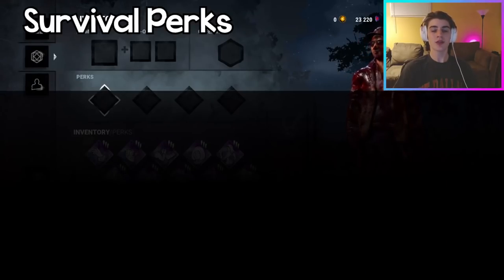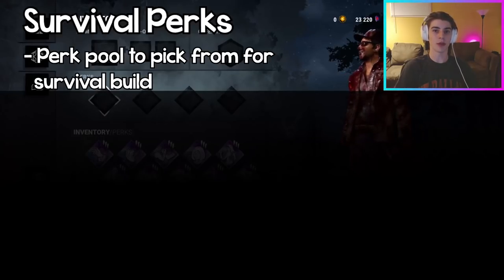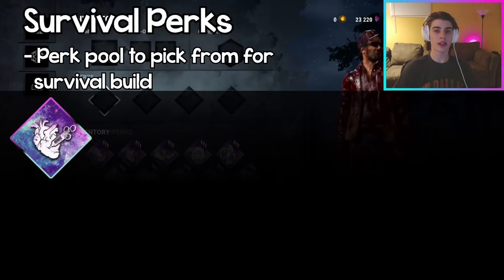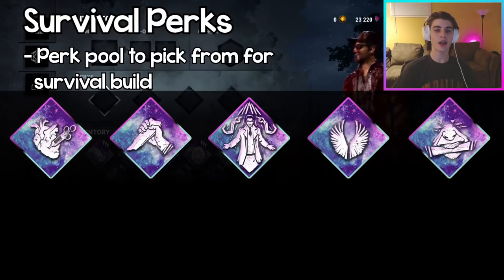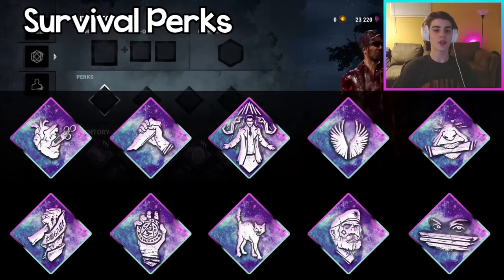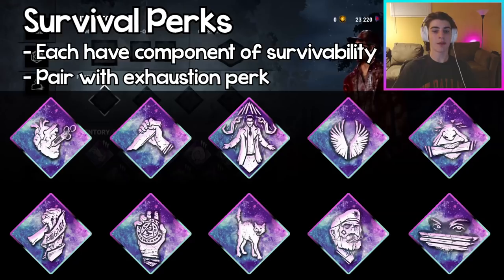Before we get into the builds, I want to list some perks that are really good for the survival category. If you're going to make your own survival build, these are some of the perks you should be picking — all having a common theme of survival. Going in alphabetical order: Adrenaline, Decisive Strike, Deliverance, Hope, Iron Will, Lucky Break, Soul Guard, Spine Chill, Unbreakable, and Windows of Opportunity. Pairing any of these with an exhaustion perk will probably be your best bet, because you always want an exhaustion perk on any build in DBD.